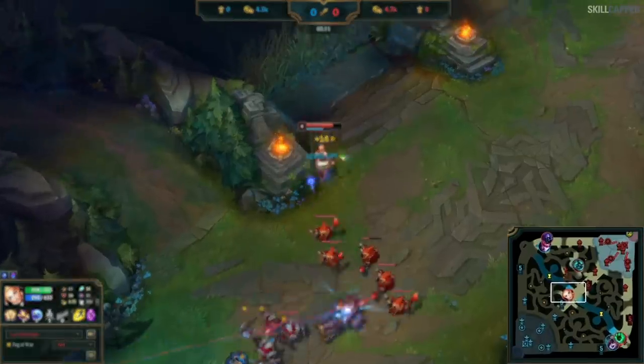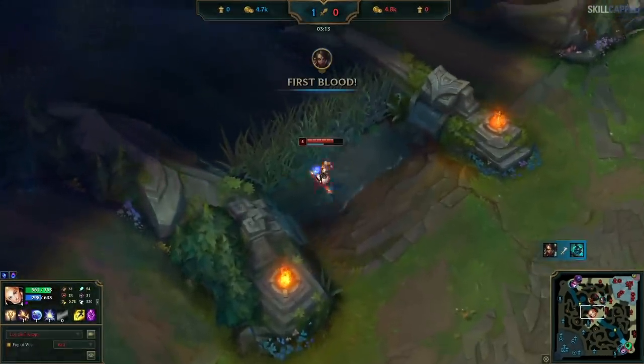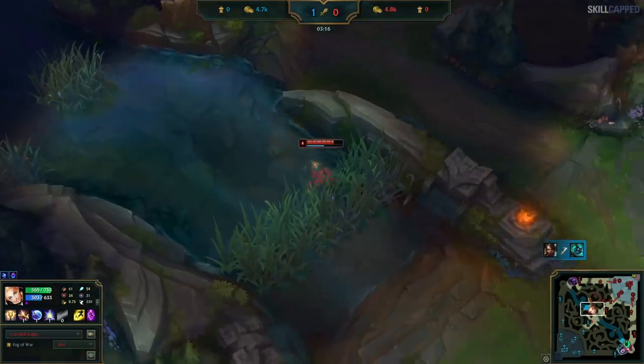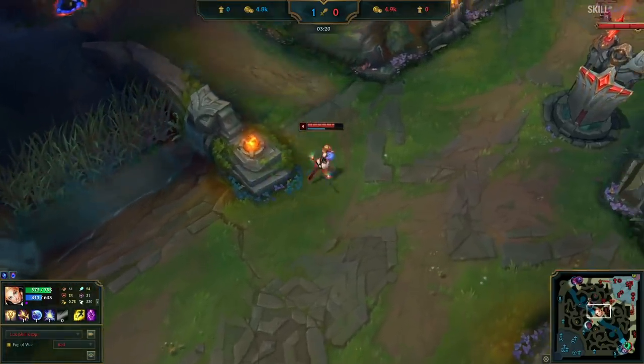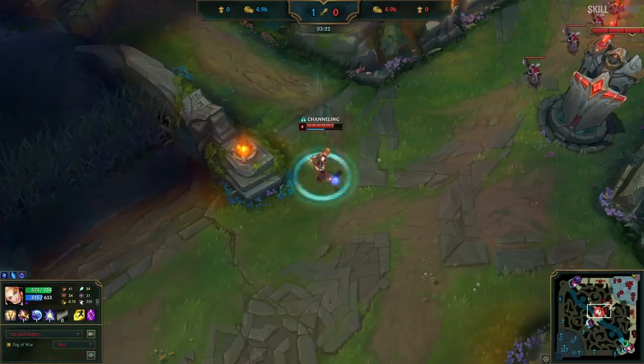Once I'm done clearing the wave, my Hecarim is getting invaded by Nidalee in the jungle and he dies. But it's important to understand I cannot help him — I need to shove my wave and take my reset, as that's way more important right now. I didn't want to reset in the brush and be stopped by Nidalee, so I reset here instead.